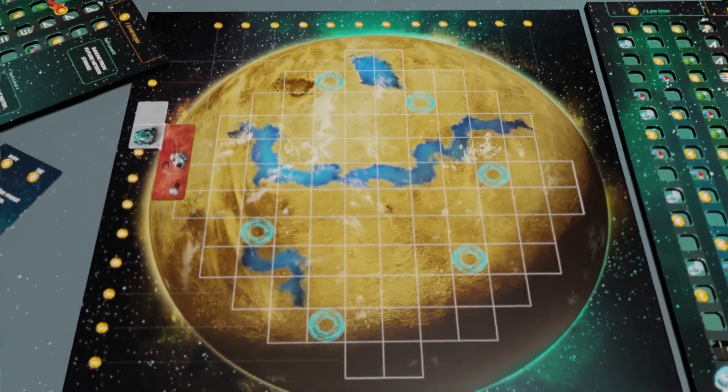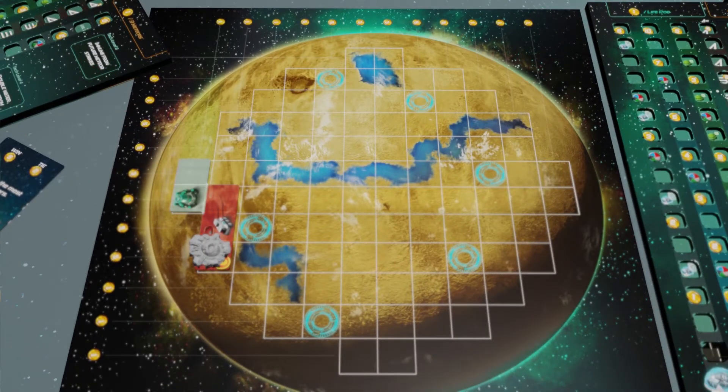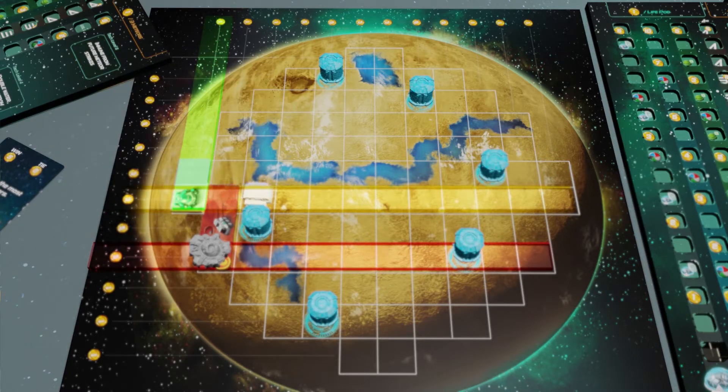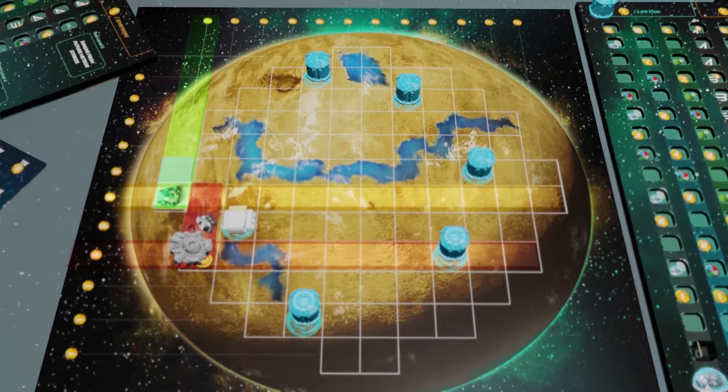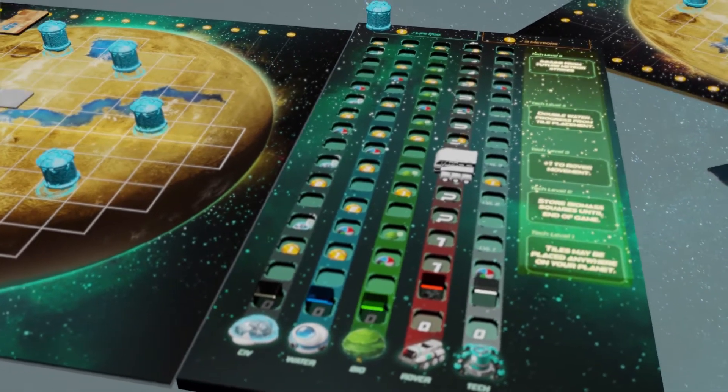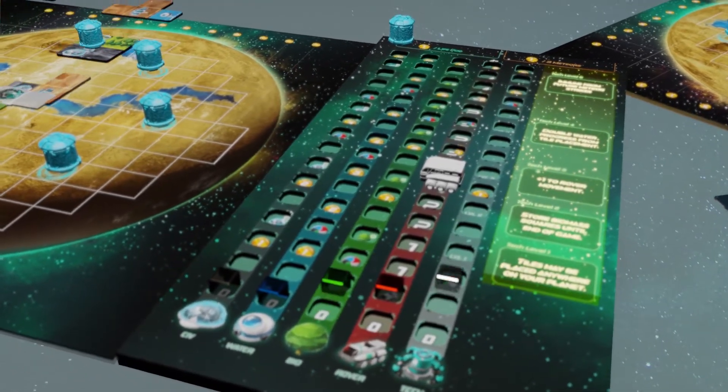Your planet board is where you'll be placing polyomino tiles to complete full rows and columns, scoring you points. We've also seeded each planet with six life pods for you to collect, and a unique obstacle to overcome. Your player board grants you an asymmetric benefit and drawback, as well as access to unique technologies.